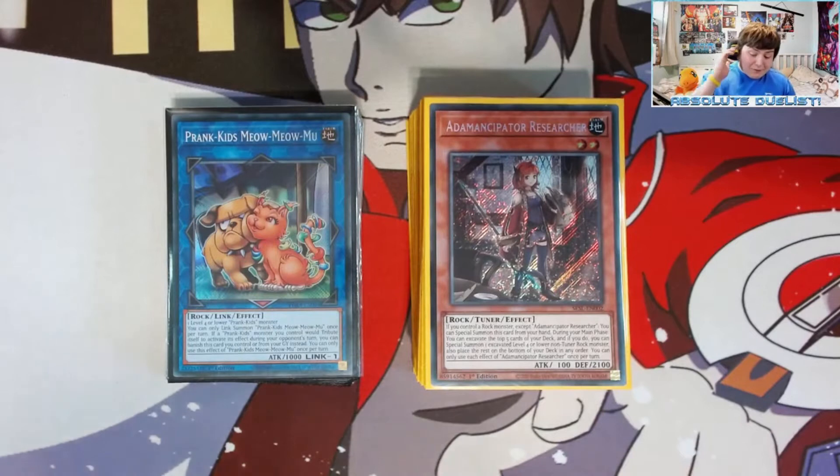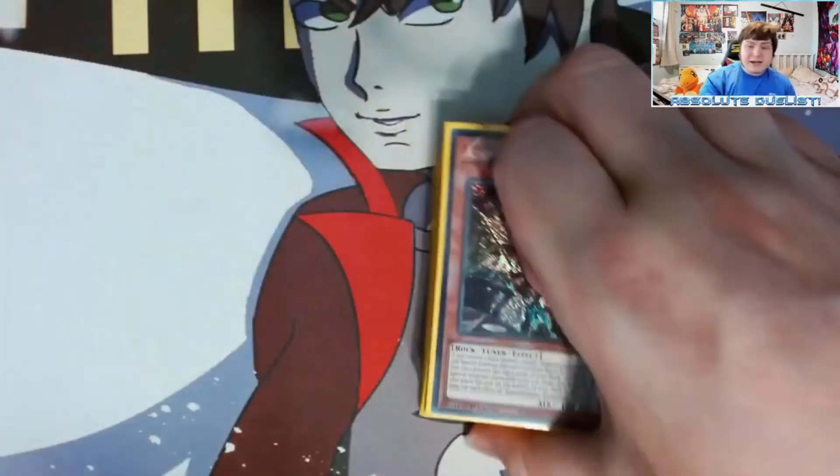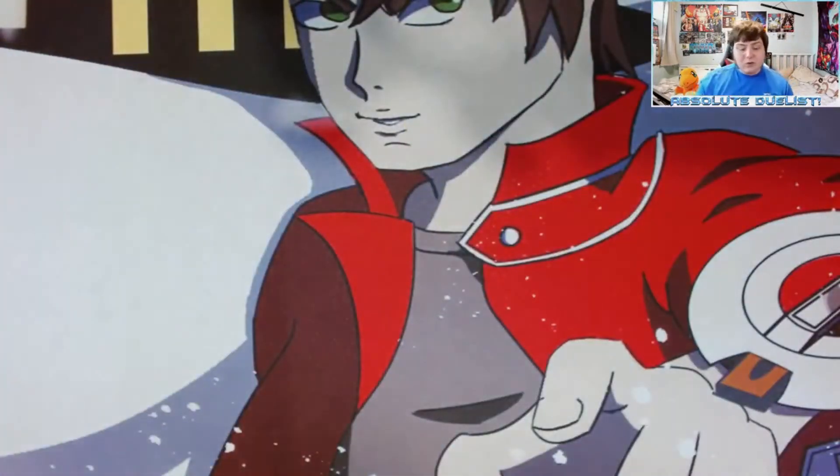I have evolved and tested this deck trying to make it even better, and with the additions of Prank-Kids I think the deck is absolutely insane — ending on boards like Naturia Beast, Crystal Hockey, Fibrax, Battle Butler, and Crystalwing. Those combos will be shown in a later video this week with hand testing, but right now I'm going to show you the deck profile — what the deck is and how it works. So without further ado, let's get into the updated Adamancipator deck profile with Prank-Kids.